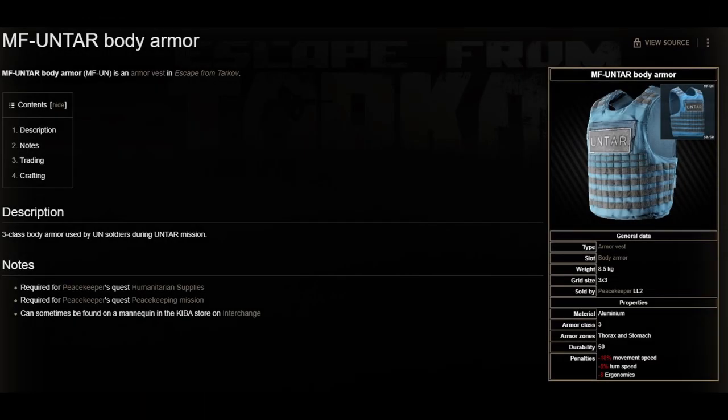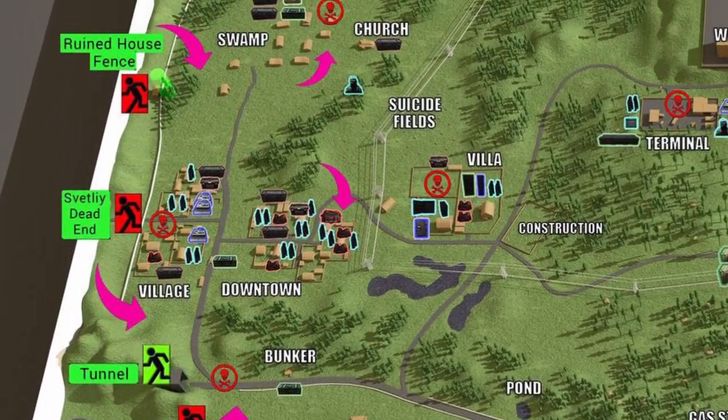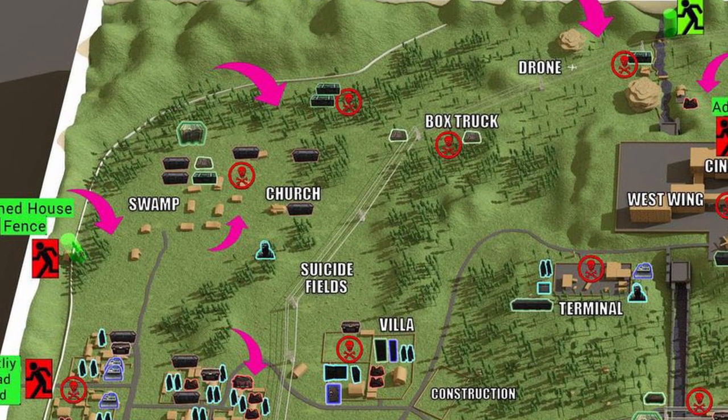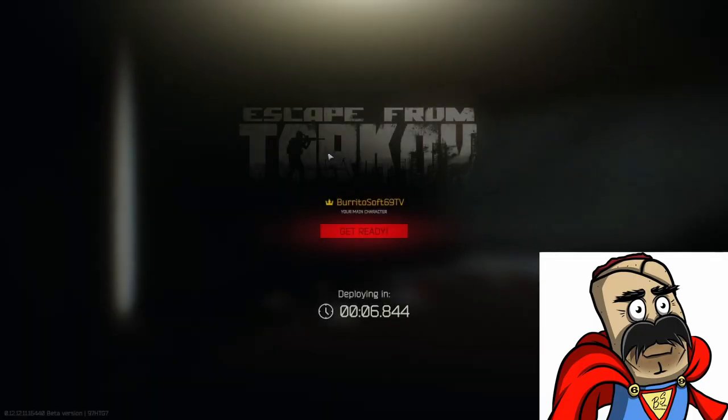For the scav kills, I would suggest using something mid to long range and following around areas like Scav Island, the village downtown area, possibly Villas, the swamp area, or the box truck to drone area. Those are plenty of areas with scavs, and you can avoid PvP if you want — just slip into a couple of bushes and let people pass through, or choose to pursue it.